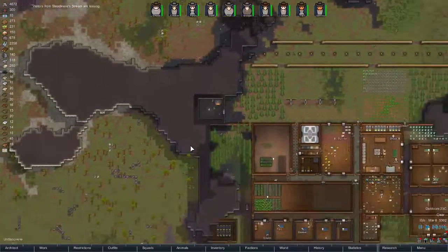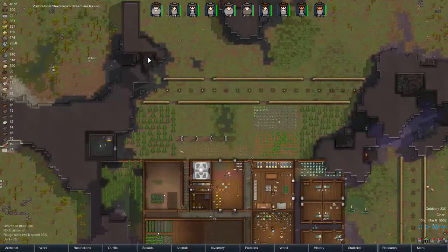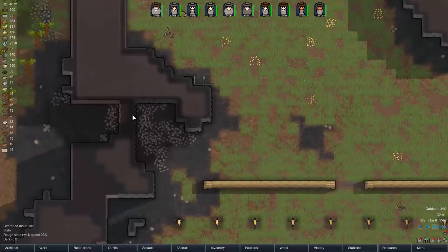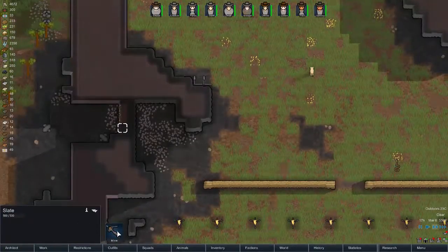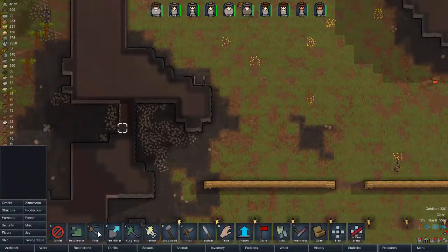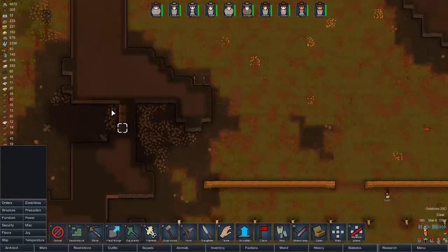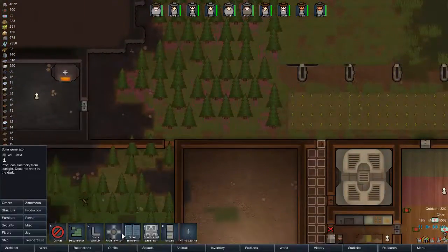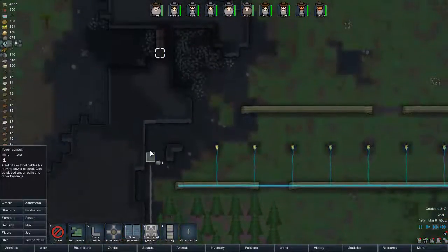We need to get a power cable around here, probably through here, which I didn't have to build up again. Orders — mine those three things out. Put another wall in there. Power cable, power cable operation, power — we're coming down like this and going around. Could have gone through here.